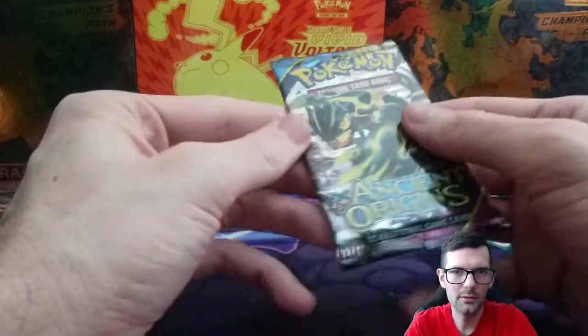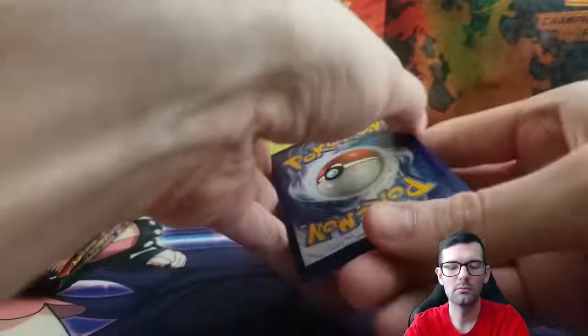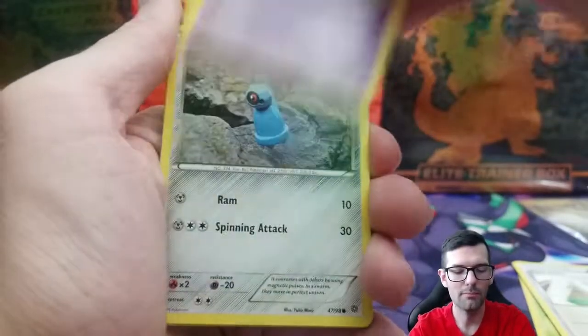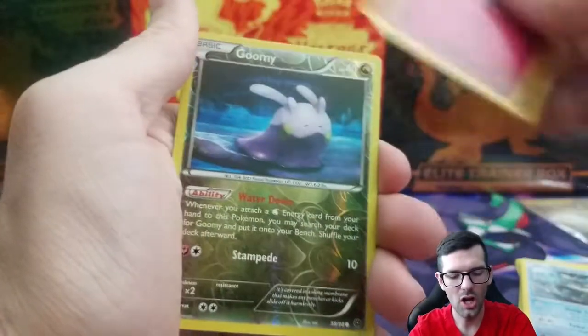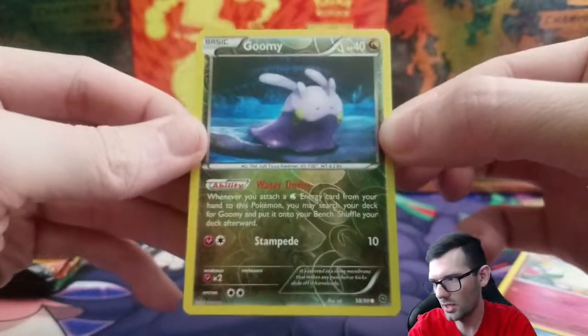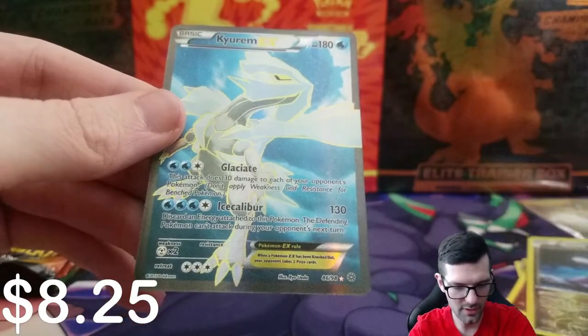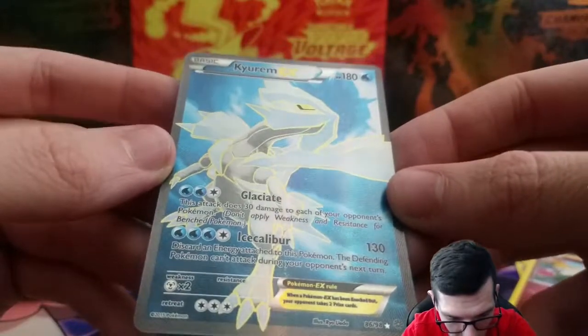Here in California everything's kind of shut down with COVID, so the hair places are closed - I just did it myself. It is a disaster, but you know what, it don't matter. Starting out with a Gloom, Vaporeon, Paint Roller, Ball Guy, Beldum, Golett, Relincanth, Cottonee. We have a reverse Gloom followed by a Kyurem EX - full art!